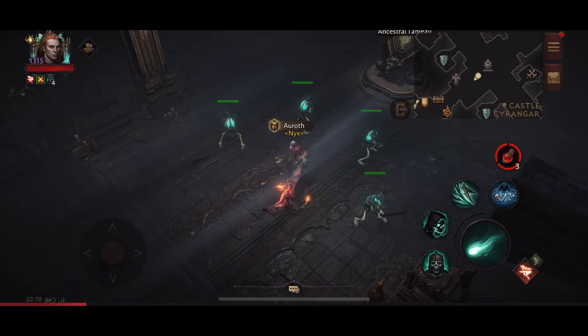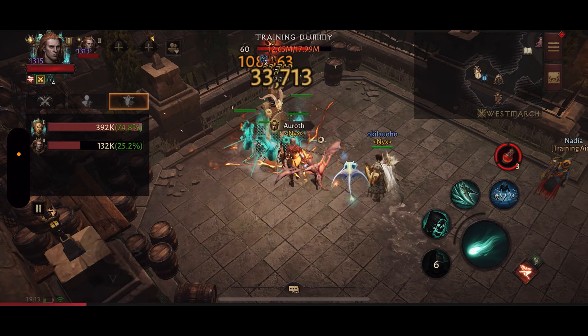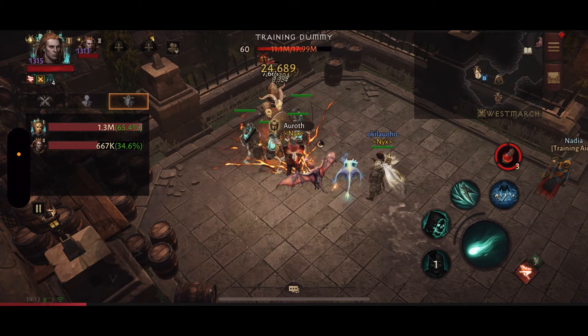Let's first look at the training dummy run I did together with my friend. Before attacking the training dummy, I made sure that we had the exact same set combination, the same essences, the same paragon, and also the same warband room — just to make sure that we were as equal as possible when it came to those things.